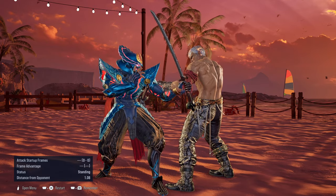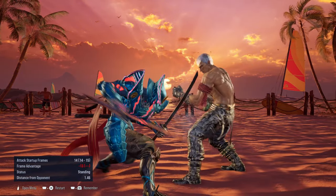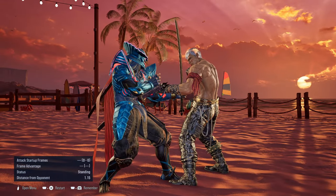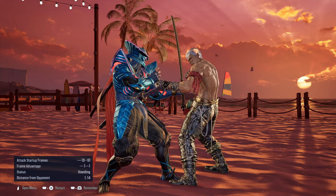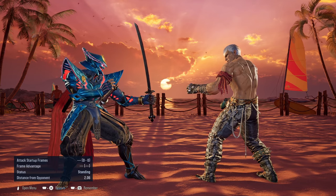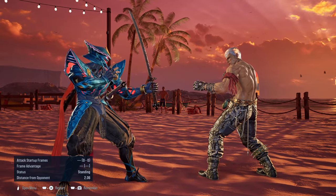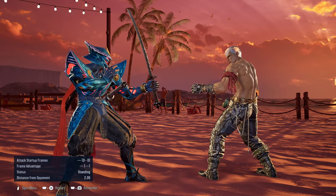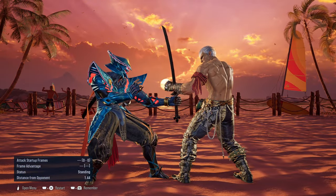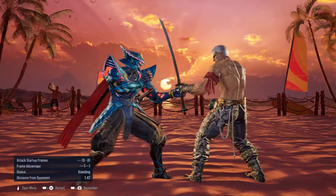Now the moves that can't be sidestepped to the right depending on the circumstances: CD2 — this move can be stepped to the right, but it depends exactly on what move you're using up close against the opponent. So if you use your standing 1 you can still hit characters like Bryan. But if you use your standing 2 instead, it can be stepped to the right.